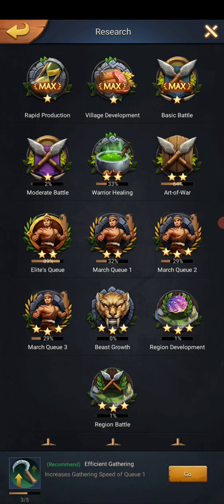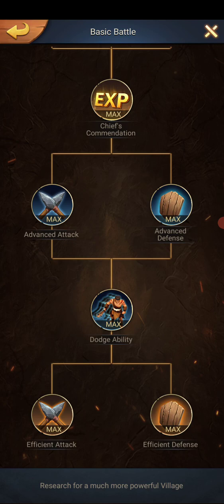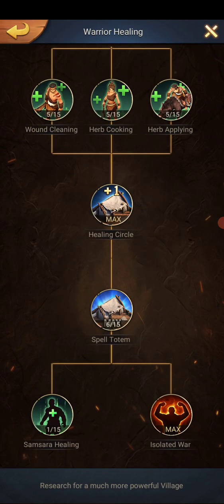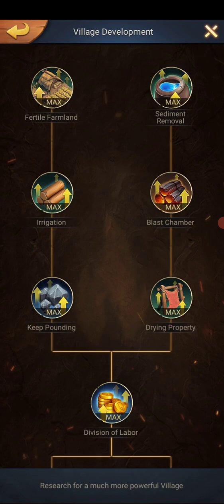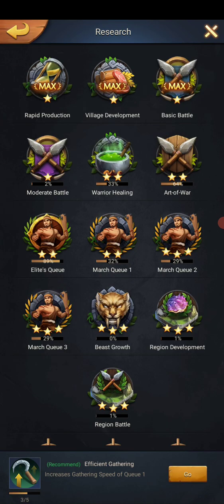There are other aspects of this defense as well. In order to unlock all these, you have to have everything filled out. For unstoppable army, you have to have all your basic defense done. For isolated war under warrior healing, you have to have all the village development done — otherwise it won't let you click on it.